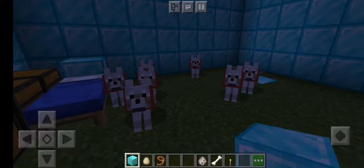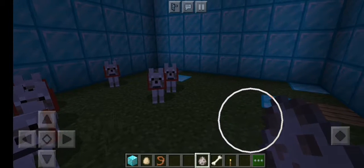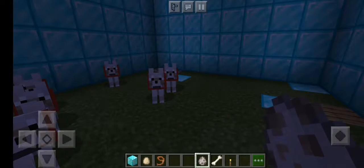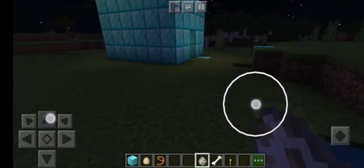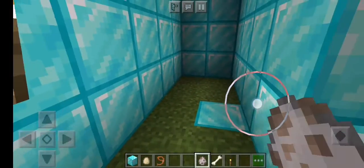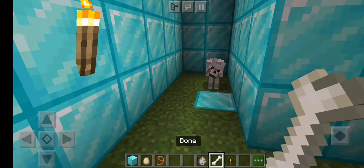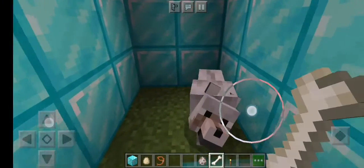First of all, take a spawn wolf and come back at her end. Break it and there appear a wolf. You must have a lot of bones to tame.